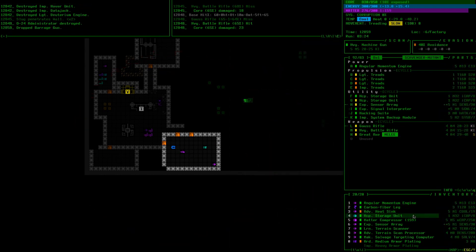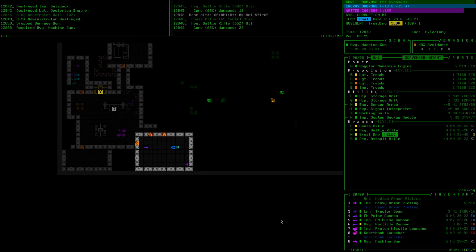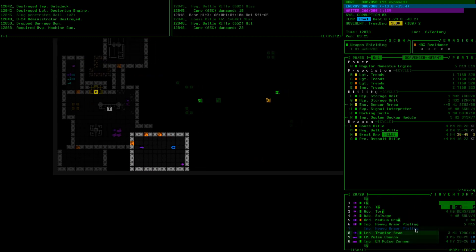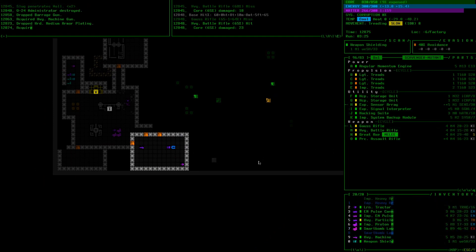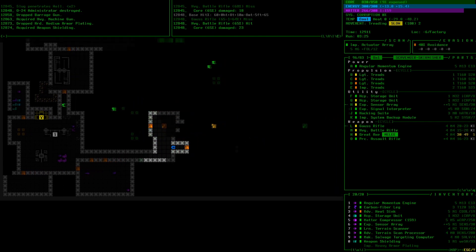This is definitely better than some of the stuff I'm carrying. Probably time to ditch this barrage gun — I believe it's the weakest kinetic weapon we have. We want to make room for the weapon shielding. It's just medium armor plating — I'll grab that. The weapon shielding is going to help keep our EM weapons alive while I'm using them, especially that launcher which probably has pretty high coverage.